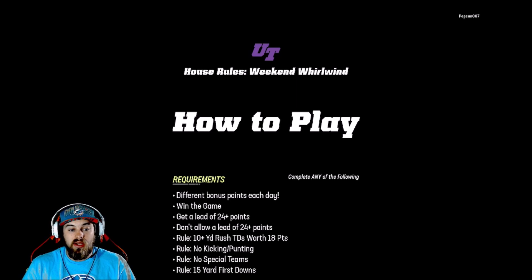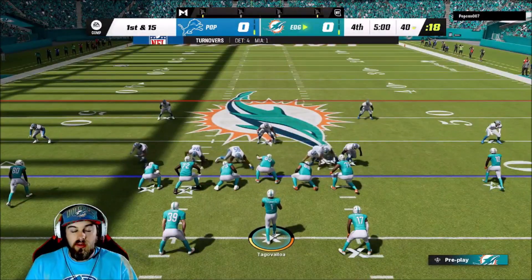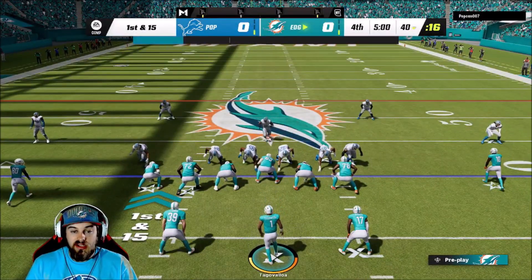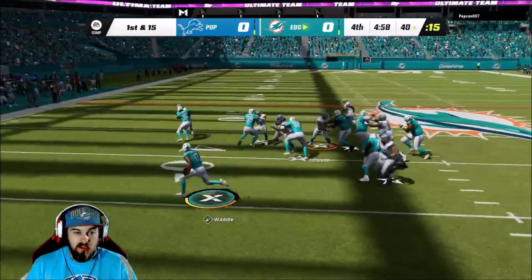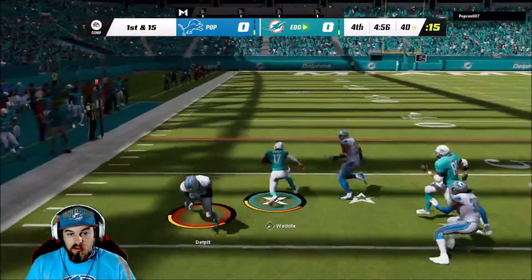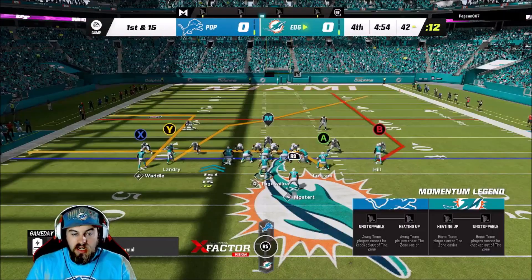Loaded into house rules game number one — 10-plus yard rushing touchdowns are worth 18 points, so we want to run that rock. Starting off with the Devo package, got Jaylen Waddle in the backfield. Zonka, catch a block, seal that outside. Come on Waddle, fight for me — let's go, big run! All right, just need some time here.